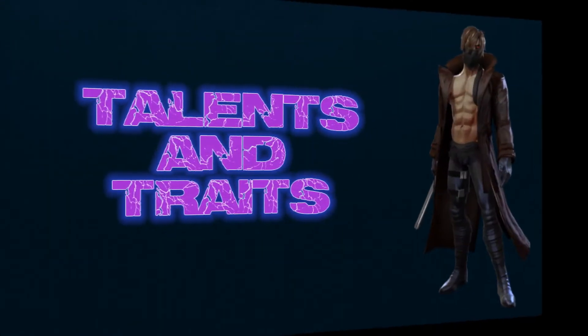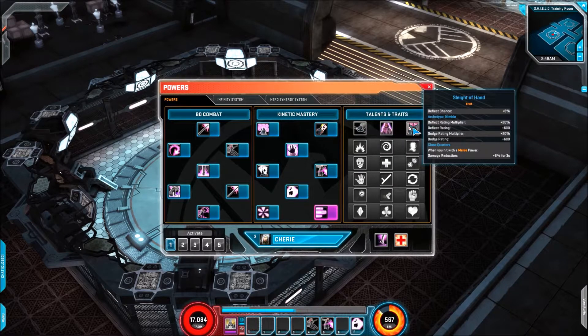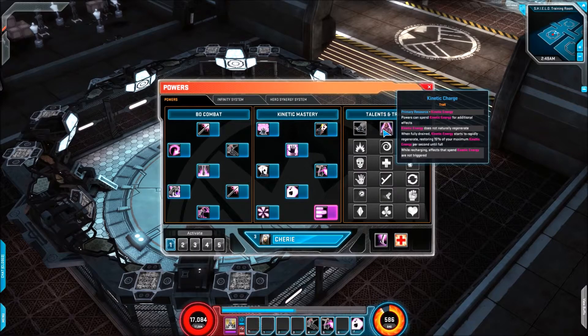Let's have a look at talents and traits now. With this section we'll look at his offensive and defensive traits as well as a new resource he has. The first part is Savate Expert, which gives him 20% critical damage. He's a Blaster archetype, which means he gets Fighting and Energy. For the defensive trait, it's Sleight of Hand, which has 6% deflect chance. His archetype is Nimble, giving him deflect and dodge. And he's got the usual Close Quarters — 8% damage reduction buff for 3 seconds on melee attacks.